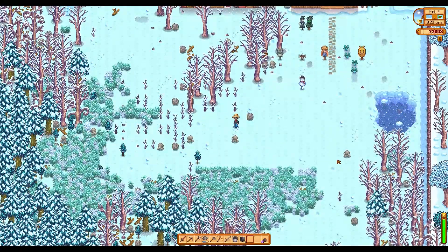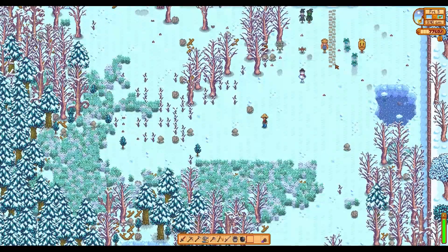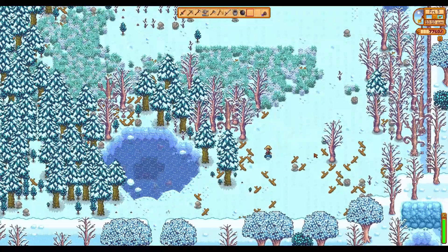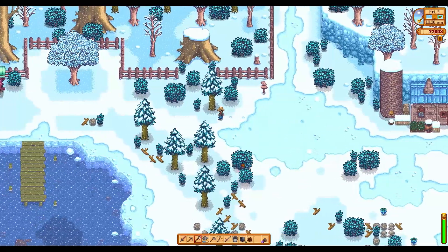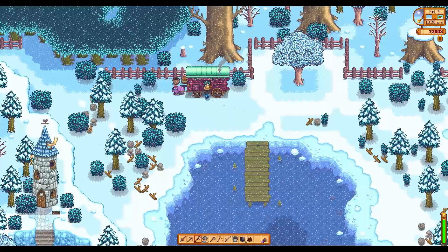I've kind of started redoing the farm. I'm just going to start trimming along this section for now. Once I clear all this out, if I build paths down it will make things so much easier. I'm thinking a grass patch in the middle, keep the forest to the side, then start making room for crops. Let me know what you think!